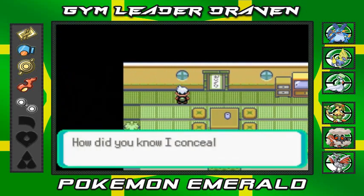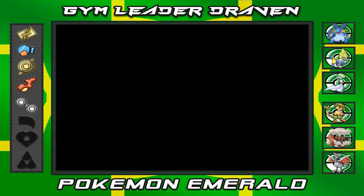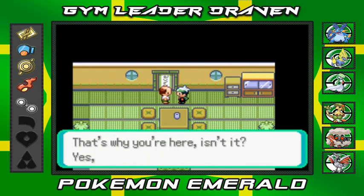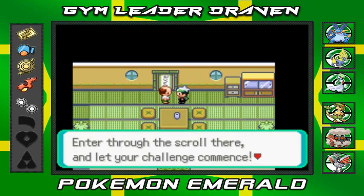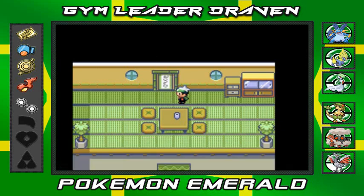There you are. How did you know I would conceal myself beyond this window? You're sharp. You've come to challenge my Trick House, haven't you? That's why you're here, isn't it? Yes, it is. Consider your challenge accepted. Enter through the scroll there and let your challenge commence. I shall be waiting in the back. All right.